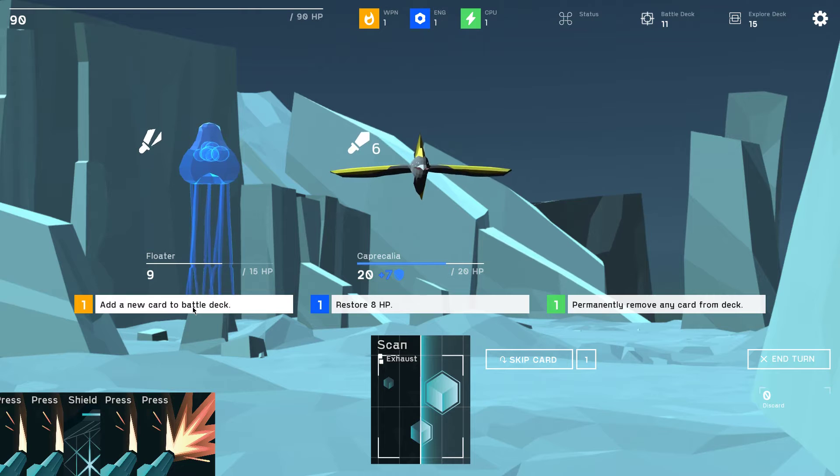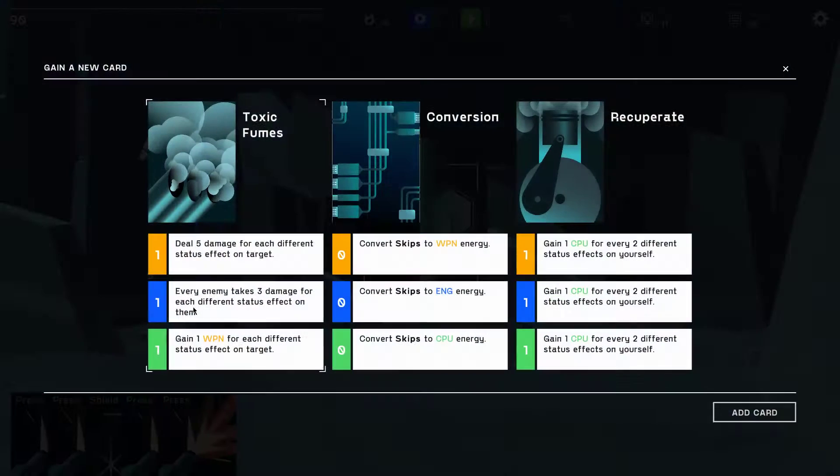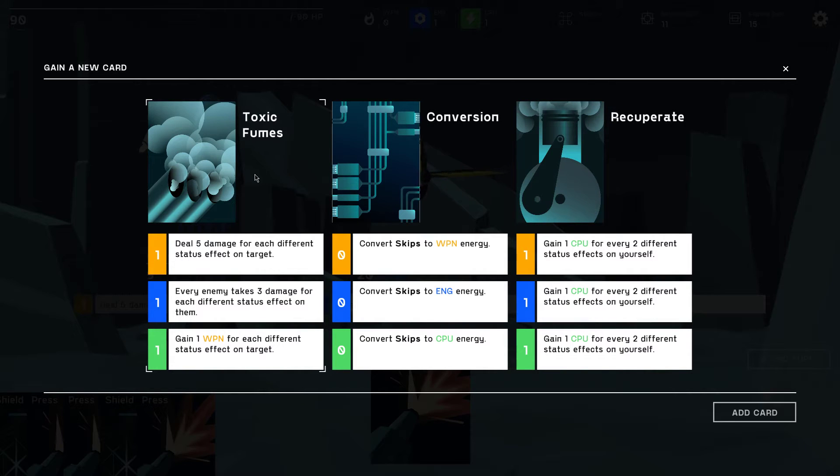Now I can choose: toxic fumes, conversion, or recuperate. Recuperate — gain one CPU for every two different status effects on yourself. Conversion — convert skips to weapon energy. If we play this, we can skip a card this turn and get more energy as a result. Deal five damage for each different status effect on the target. Every enemy takes three damage for each different status effect. There are so many status effect cards — let's take conversion.